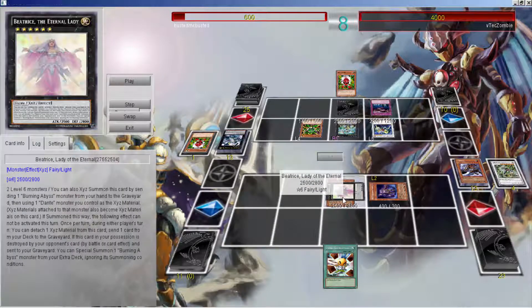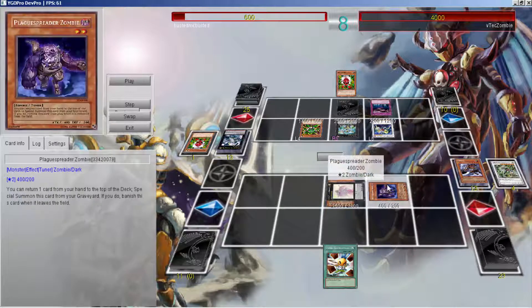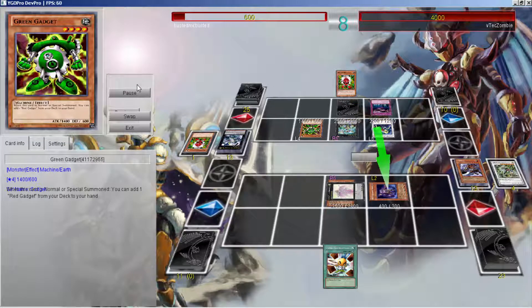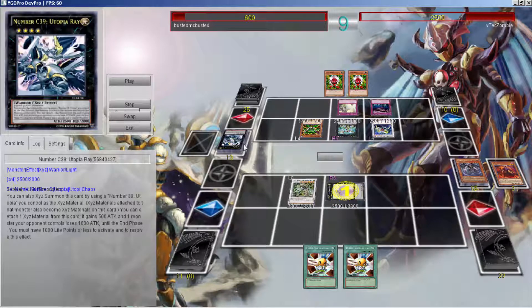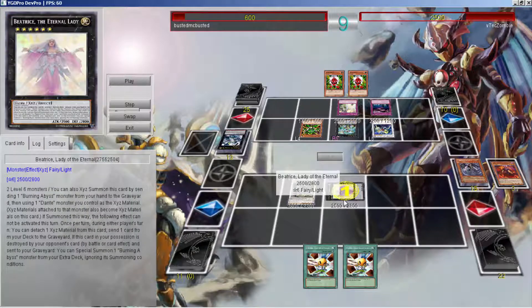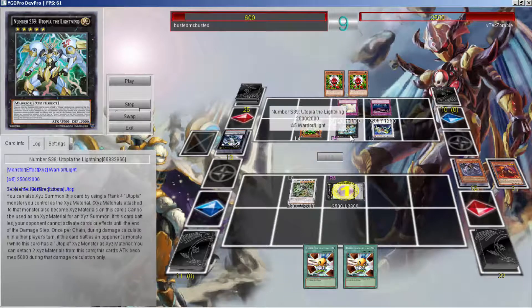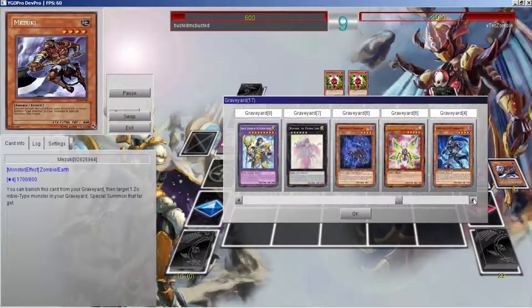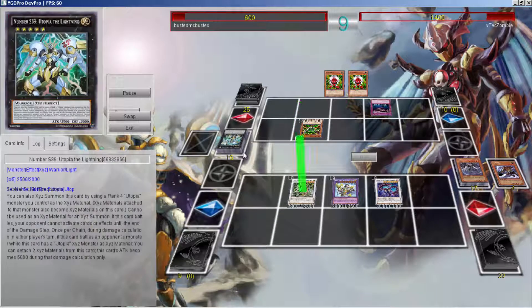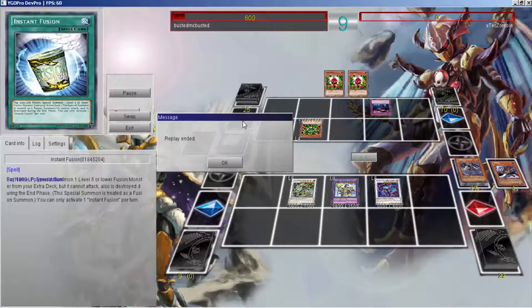I'm pretty sure I have a Dante — I was trying to put the thought in his head that I don't have anything else for Beatrice, so he'd think he can just attack and beat me. But he doesn't attack into it. Since I knew he had a Strike, I wanted him to strike the Beatrice — because if he doesn't know the deck, the smart thing is to strike since I could have sent the Dragon and popped it for free. He did the right thing, but I believe that was the second Dante. I end up attacking for exact game just because of that Strike — if he didn't strike, he might have come back with Instant Fusion next turn.